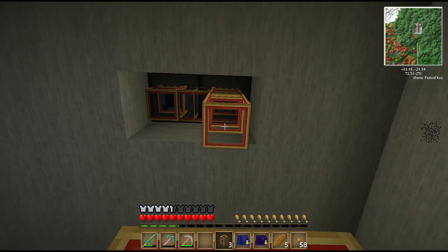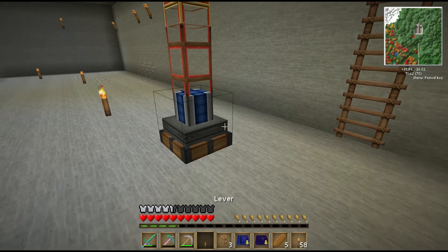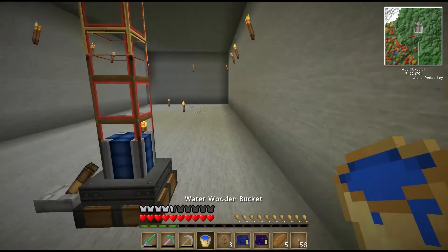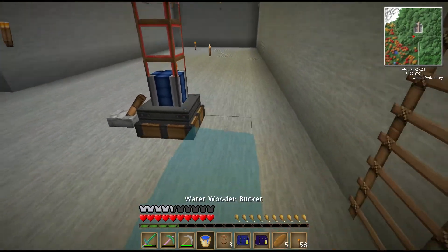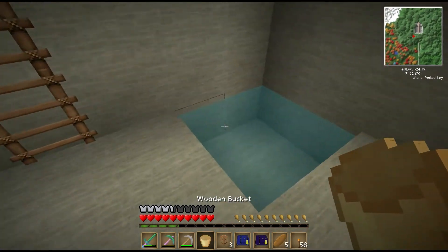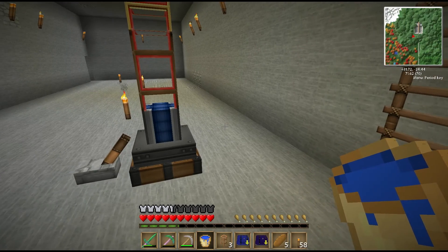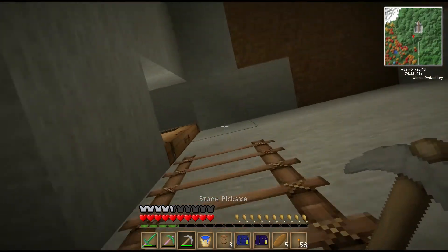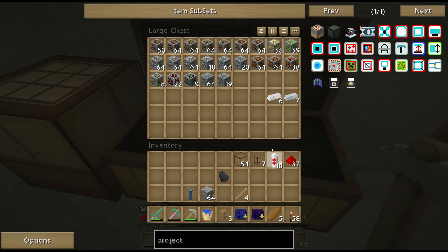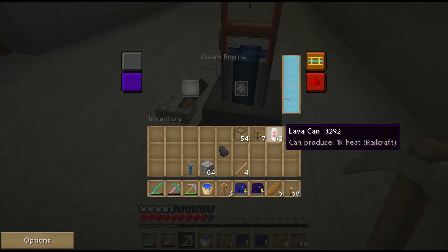I have a plan to change this later on, but for right now this is what we're going to use. For the lever — let's get some water in here. I also collected some lava cans, which put out far more energy than coal does in the steam engine. So that is how I'm going to start this baby up.